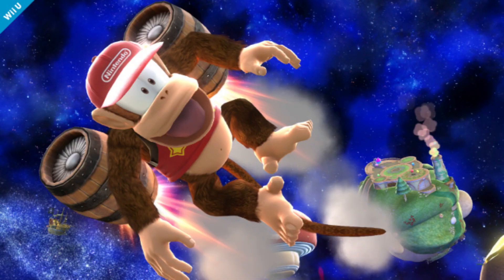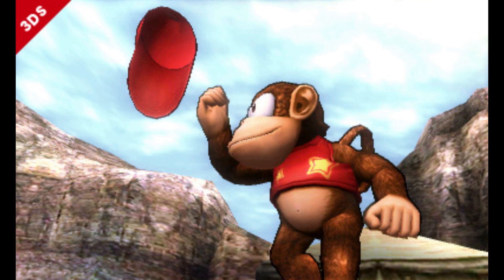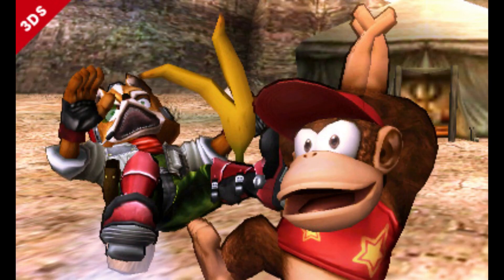His up B is back, which is his rocket barrel boost. I really forget how much height that move could really give you. Also, another move that is unchanged is his down B, the banana peel. I also saw two taunts in the images: one of the taunts is his hat flip, and the second one is his dancing clap, where he puts his hands and claps above his head.